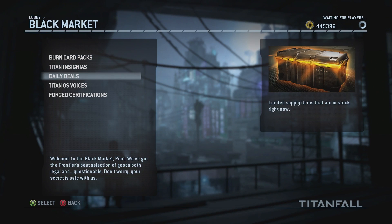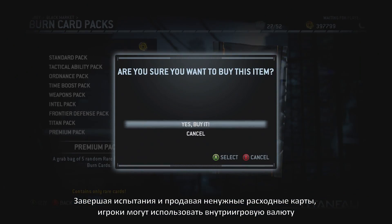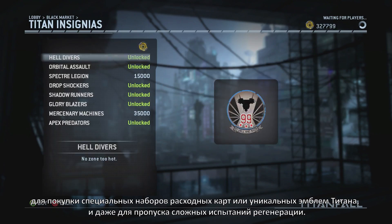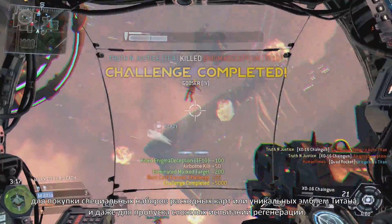There's also the black market. By completing challenges and trading in unwanted burn cards, players can use their in-game currency to purchase specific burn card packs, unique emblems for their Titans, or even to skip a particularly hard gen challenge.